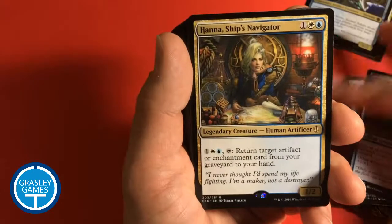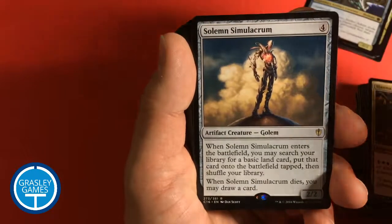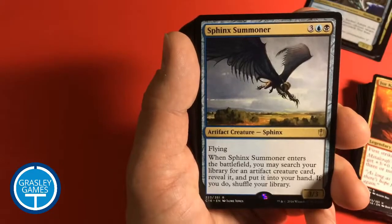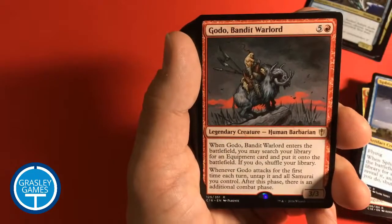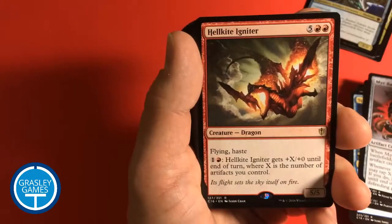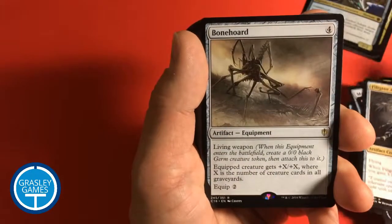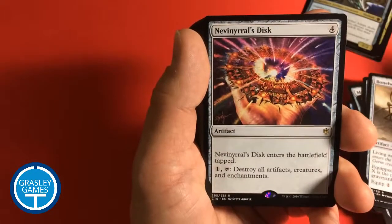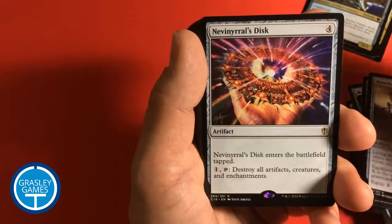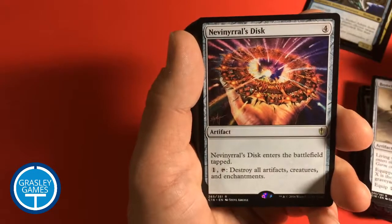Master of Etherium — I don't think I have that card otherwise — Hanna, Ship's Navigator. There are a lot of legendaries in here. Solemn Simulacrum, Jor Kadeen the Prevailer, Sphinx Summoner, Godo Bandit Warlord, Myr Battlesphere, Hellkite Igniter, Filigree Angel, Bosh Iron Golem, and Nevinyrral's Disc — I don't know that card. It enters the battlefield tapped; you can pay one and tap it to destroy all artifacts, creatures, and enchantments. Well, that seems rash.